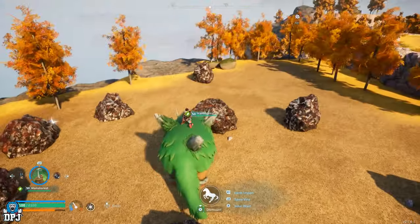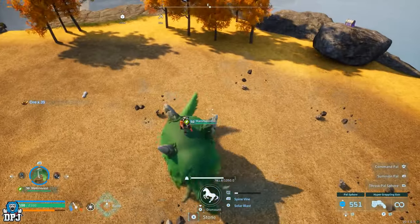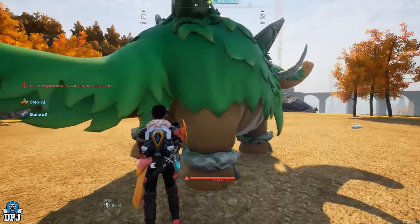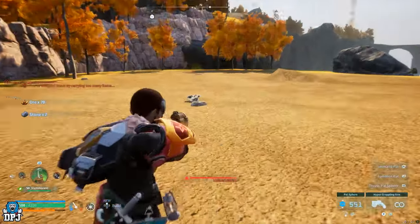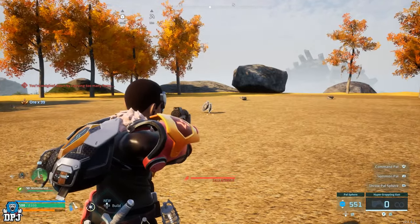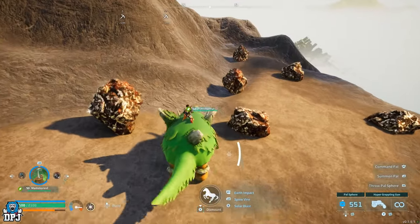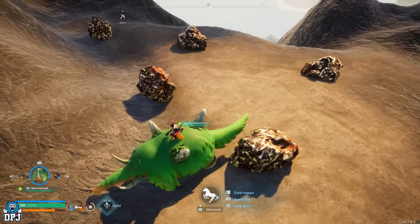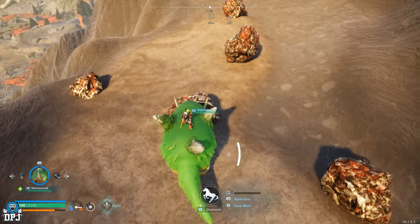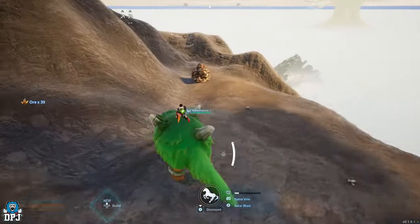This ore mining pal 99% of players completely skipped and didn't even know about. They didn't realize this was even a thing, and it's quite possibly the best in the game in regards to outside-of-base ore farming. He is capable of breaking down multiple rocks in quicker fashion than Astegon, plus the cooldown on the move is quicker. It's quicker than that lightning strike and it's a lot easier to breed than Astegon is. This is Mama Rest, and it is truly, truly a monster.